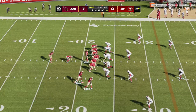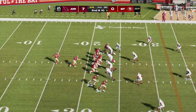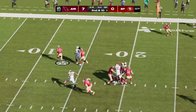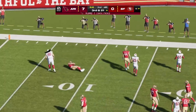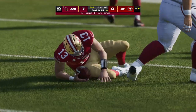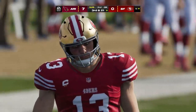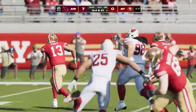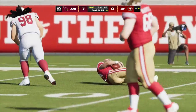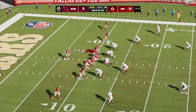Here's second and 10. Purdy forced out — can't find a receiver and he's brought down. That winds up pushing him back 11 yards on the sack, bringing up third. We knew this guy wasn't especially fleet of foot, but he tried to conjure up some escapability — there was no way he was getting away on that one.